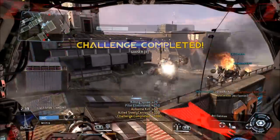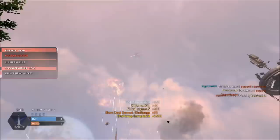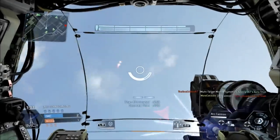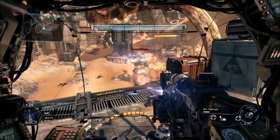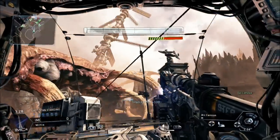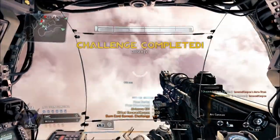My tactics involve finding a doomed pilot, then aiming up into the sky and shooting. You just have to be in the right place at the right time. Here's my 4th Gooser kill — as you can see, just aim up and shoot. It even takes out invisible pilots, which is useful. This last guy is getting abused by every single titan on the map, so I just make sure I'm in position, aim up, and bang — get the Gooser kill.